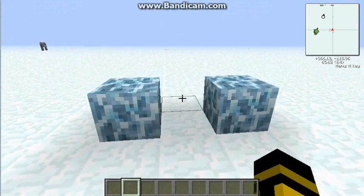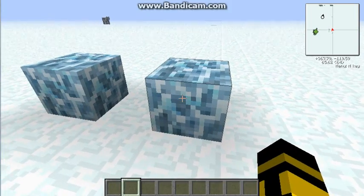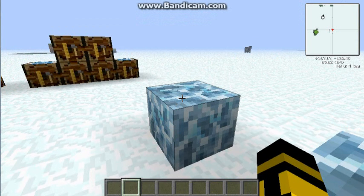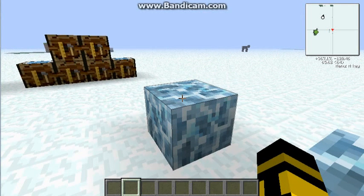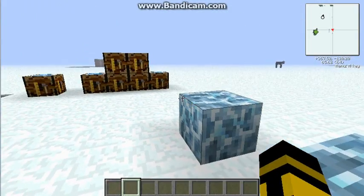We're going to teach you how to make these and what they do. They're Tesla Coils and they shock anything — animals, villagers, mobs, you, your friends — in a 9x9x9 radius, so you've got 9 that way, 9 up, and 9 that way.